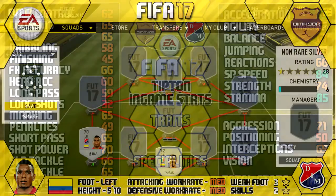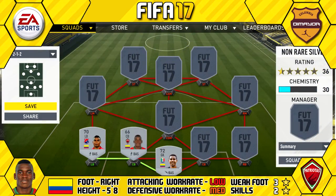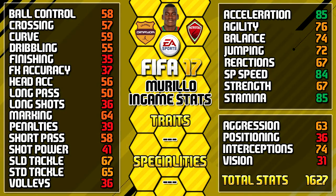Next up is our first center back — we have Jesus Murillo, 5'8" tall, right footed, low/medium work rate, three star weak foot and two star skills. His standout in-games are 85 stamina, 85 acceleration, 84 sprint speed, and 76 agility — some really nice pace on that center back.